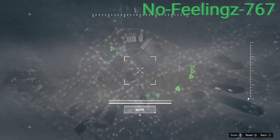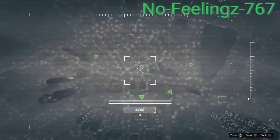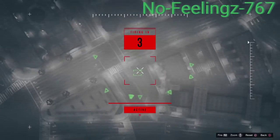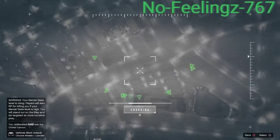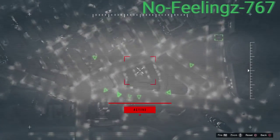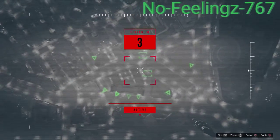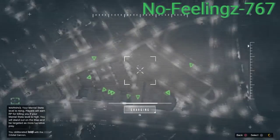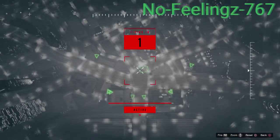It will say that the target was missed. Once it says that, press circle and head over to manual targeting — you can just be here and keep spamming the orbital cannon. As soon as you do it, hit circle, then hit back to manual and it will be charging quicker than the person spawning back on the map. As soon as they spawn back you can give them another hit, just like that.